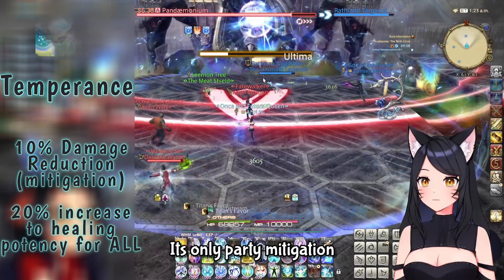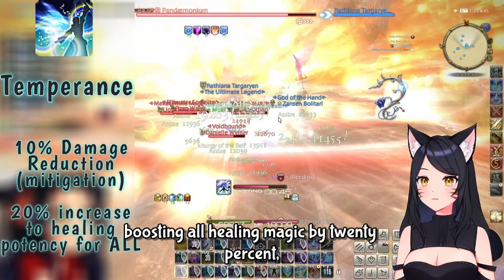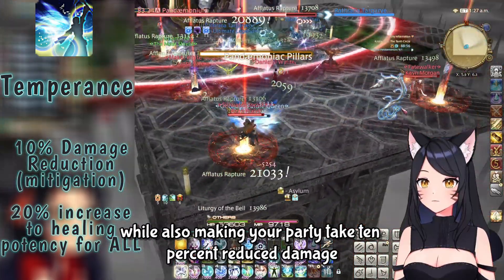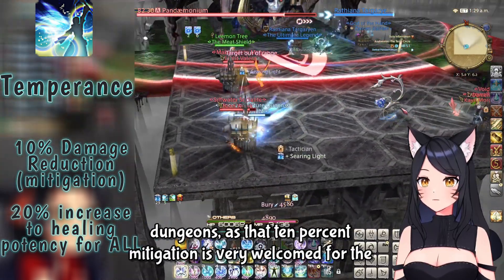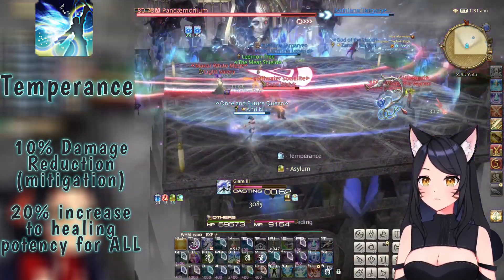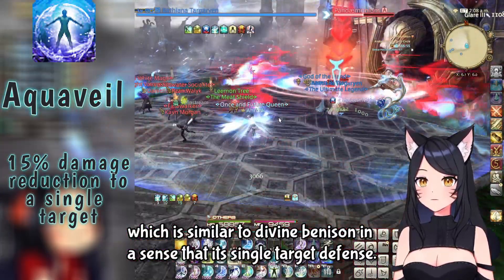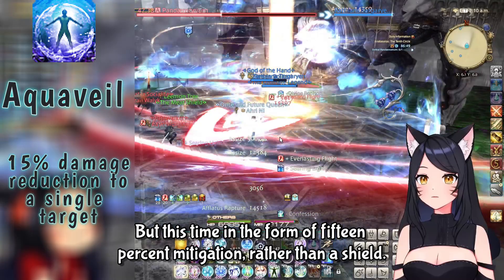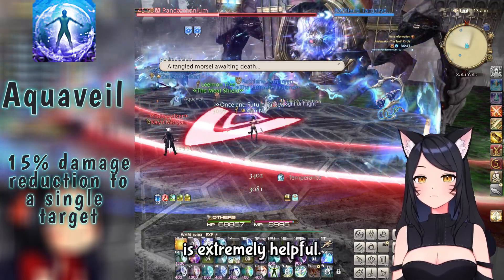Level 80 gives White Mage its only party mitigation. Temperance will sprout wings from your character for 20 seconds, boosting all healing magic by 20% while also making your party take 10% reduced damage. This is extremely useful in raiding, but don't forget to use it in dungeons as well — that 10% mitigation is very welcomed for a tank with several monsters hitting them. Next is Aquaveil, similar to Divine Benison but as single-target 15% mitigation rather than a shield. Using this on tanks during dungeon pulls or during a tank buster is extremely helpful.